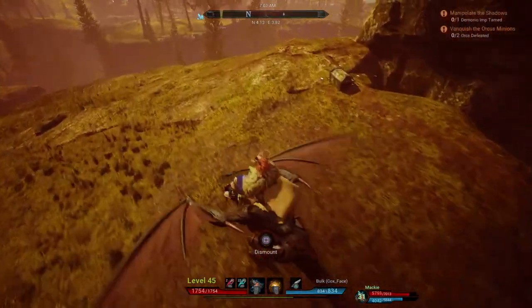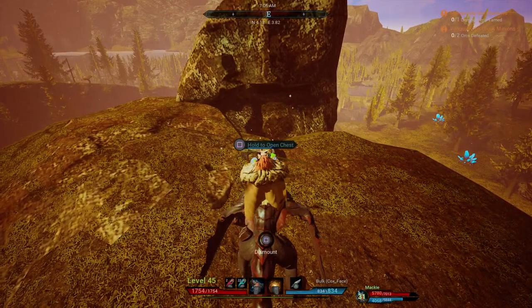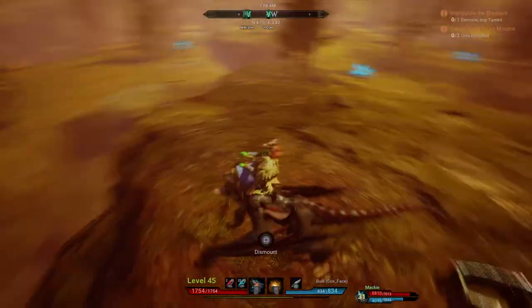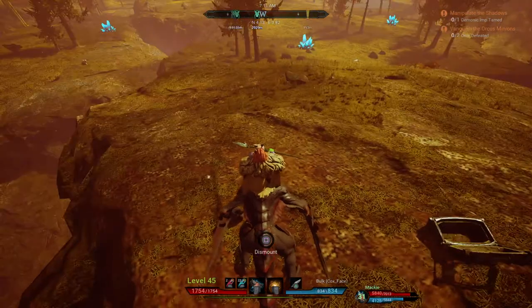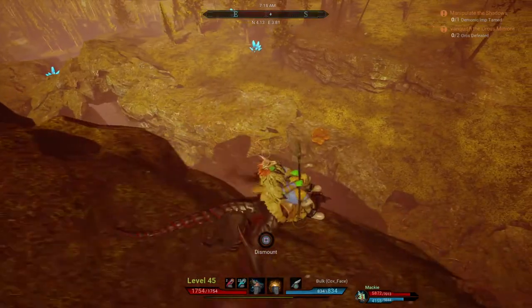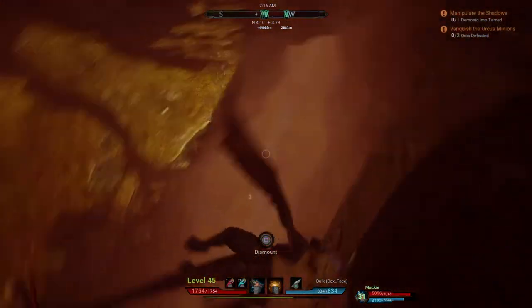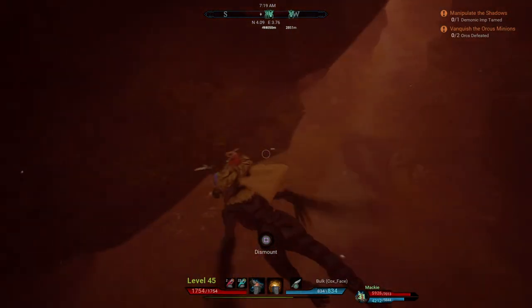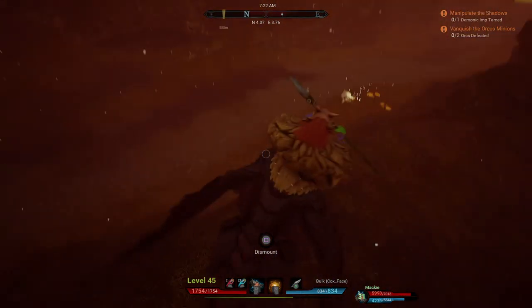This is going to be the video on how to tame a black dragon. I'm not in ideal conditions unfortunately, because there's two black dragons, but I want the level 49. The coordinates for this location: North 1.13, East 3.82. I have to give credit to Odin — I did not find this spot, but it's a really nice spot to tame these dragons because it's got a little cubby here where you can park your own dragon and then tame the black dragon below.